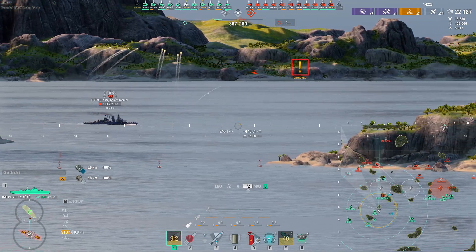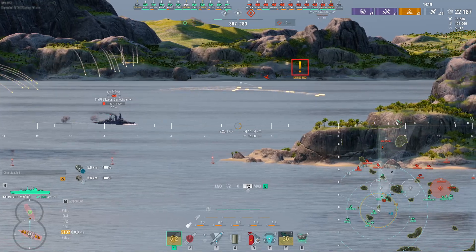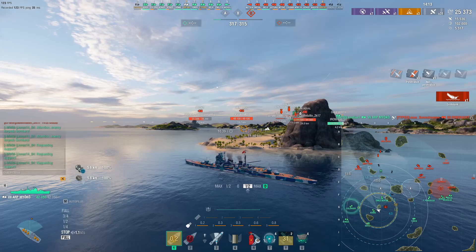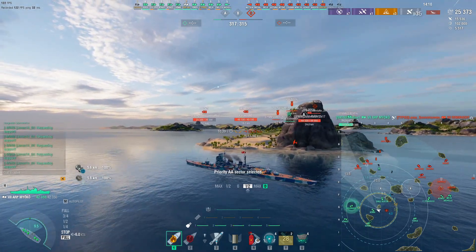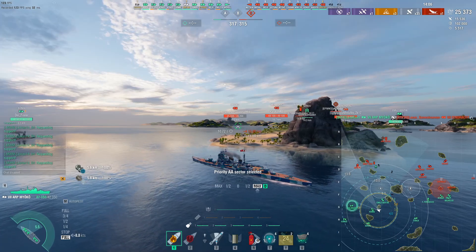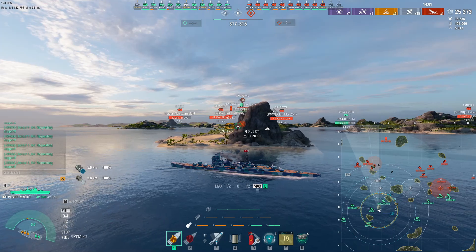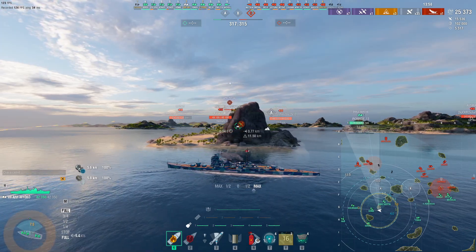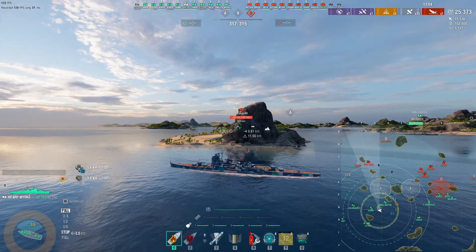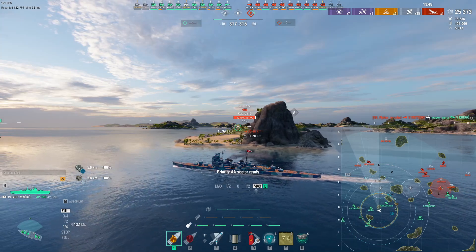I was behind the island again. For the last four minutes I've been behind this island — I managed to get three fires, 25k health down, sunk a ship, and I'm still on full health. That's the element of cruiser play right there. If you use the islands well, you'll stay on full health and be able to rain hell on anyone who comes nearby — be a bit of a wicked little fire starter.